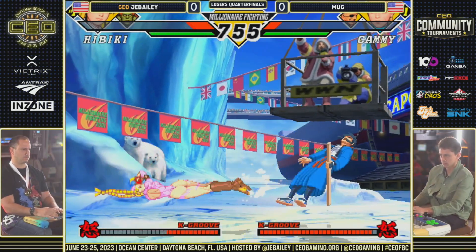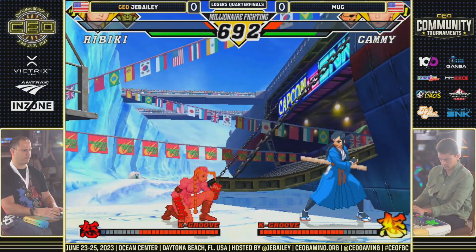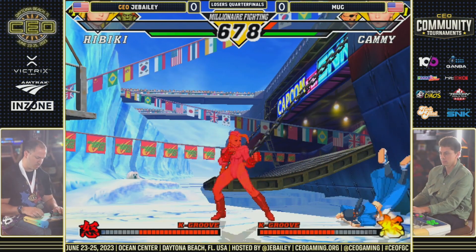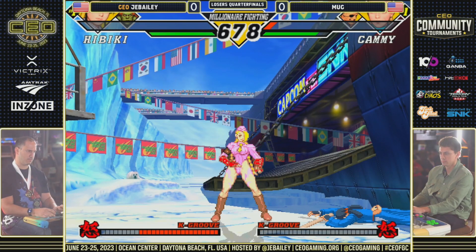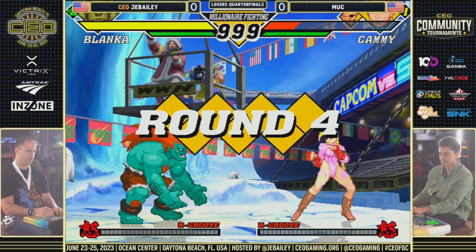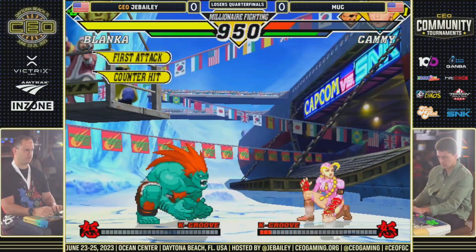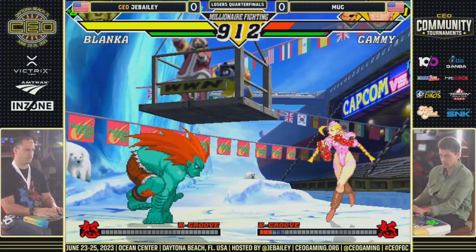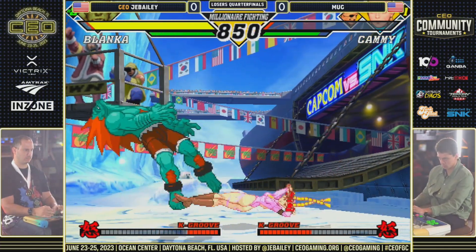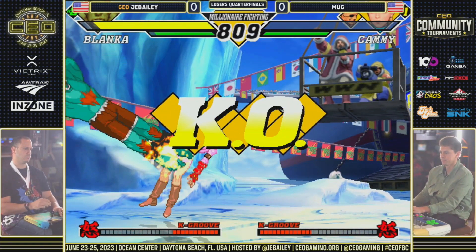This is good stuff — JBailey's Sabiki just on point, connecting with those links. Bug escapes the corner. Bug is now raging, able to connect on spiral arrow hitting low — we get a trade. Bug using that stand roundhouse, which has a fantastic hitbox; it's one of the most underrated pokes in the game. Getting that exchange against JBailey's jumping fierce is a huge plus, but now Bug has a character advantage and is going to push the tempo with Cammy.